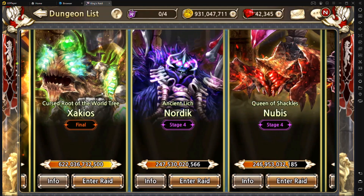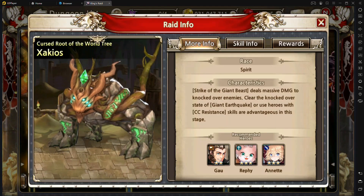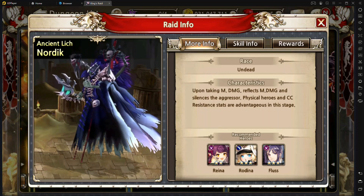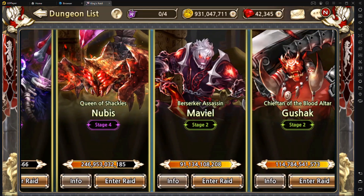For this boss you'll want anti-CC, like Fallen Frey's shields, which give you CC resistance, or for example Gal who is immune to CC on several of his abilities. For Nordic, he reflects magic damage, so you'll definitely want to use physical heroes. Also, if you can reduce the CC gauge as often and as fast as possible, that's usually best for most of these bosses.